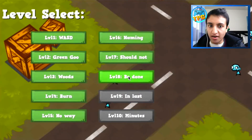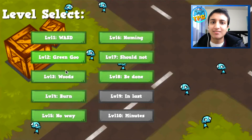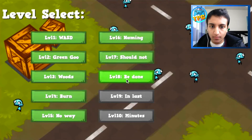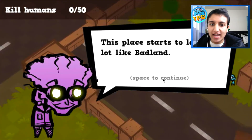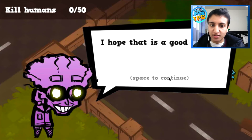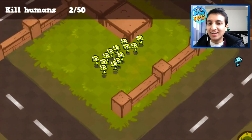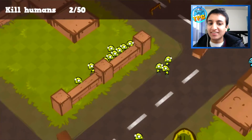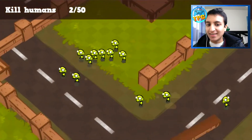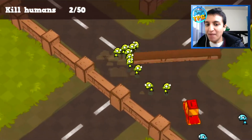Great job - now we're already on level eight, that was quick. Wait - is this supposed to say something? 'Green Goo Woods Burn' - it doesn't create a sentence. It says 'this place is starting to look like a badland' - I hope that's a good thing. It is a good thing, just look at my zombie, he's a beast! This reminds me of that SpongeBob episode where a bunch of Planktons come together and look like grass - that's us!